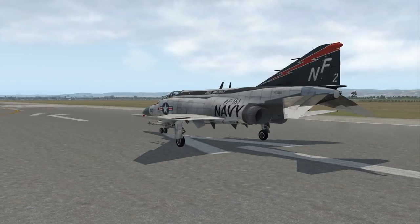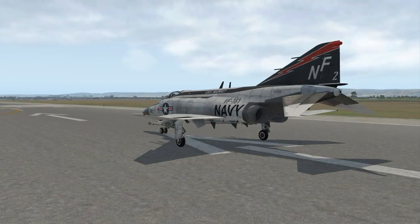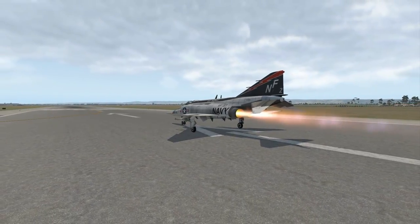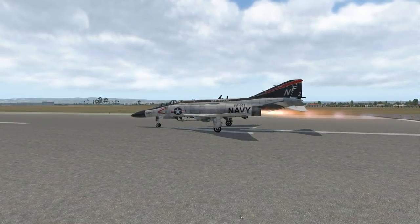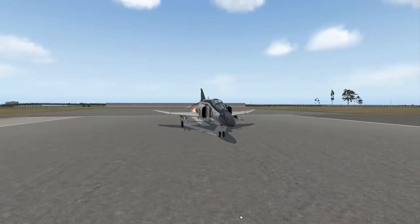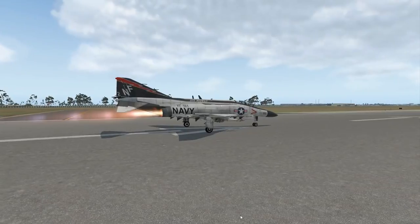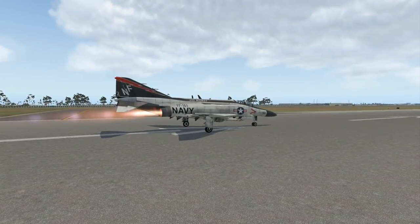You can hear and see the particle effects happening here with the engines up and running as we power them up into afterburner and get this thing all warmed up and ready for a bit of a jaunt around. Even the pressure waves within the afterburning flame are modeled here, which is a really great effect. Give the stick a bit of a whirl around and get everything ready.